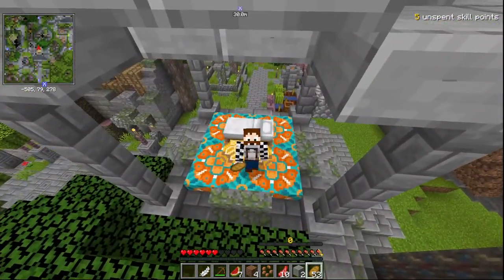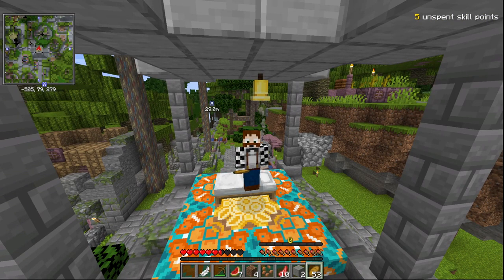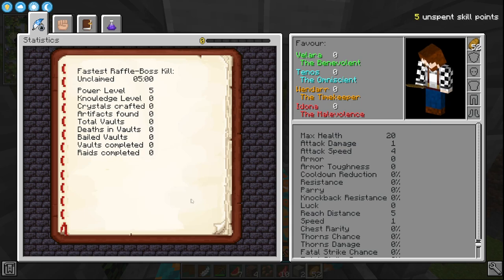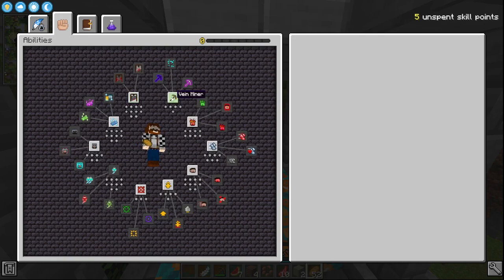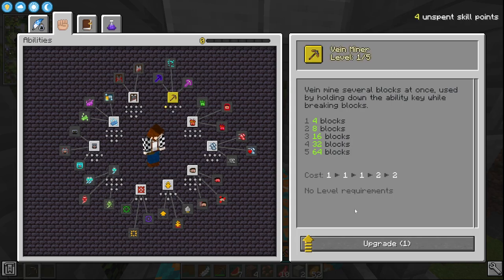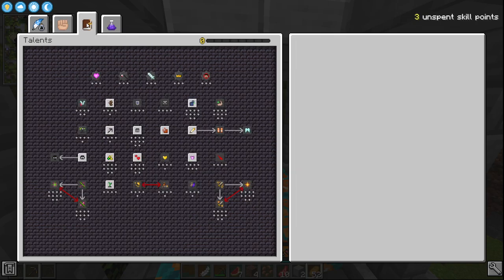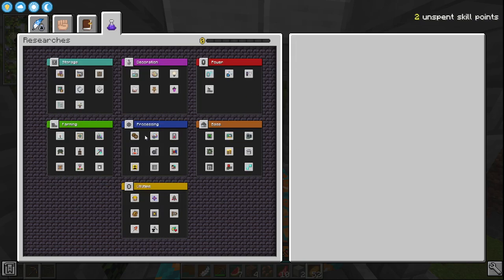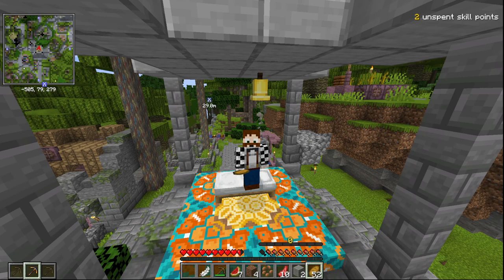I'm going to show you quickly how to do some things in Vault Hunters. We found this village and we're setting up. Hit H first of all and head into this menu. Click on the abilities tab and then click the first level of Vein Miner — I'm actually going to click the second level too, so I do eight blocks at a time. Then head into the talent section and learn level one of Twerker, which lets you grow crops instantly by crouching near them. Level two works on melons and pumpkins, and level three works on cactus and sugar cane. We can't do anything with this other menu yet because we need research levels for that.